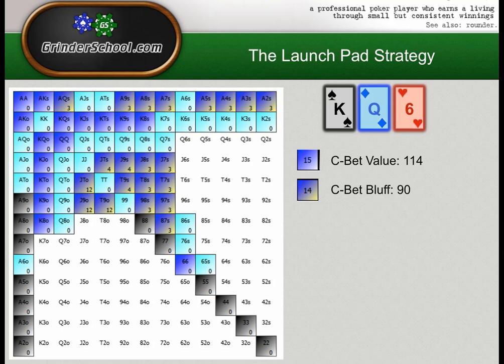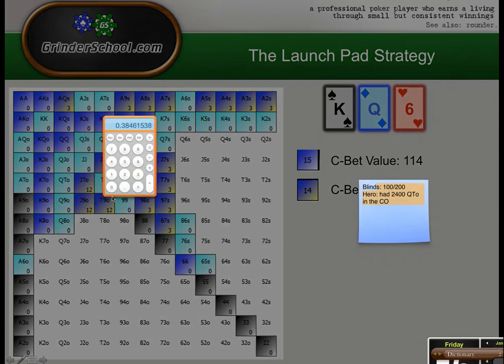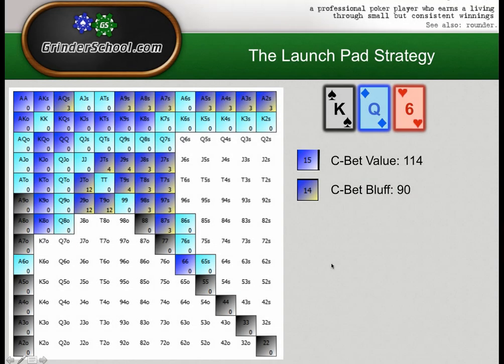Our total betting range: 90 bluffs into 114 value — that's 90 divided by 204, which is only 44% bluffs. I said before we can have roughly a 1-to-1 ratio on the flop due to equity we can realize on later streets. We're doing pretty well here with a 90 to 114 — a 45 to 55 ratio. That's about as balanced as it gets on the flop.